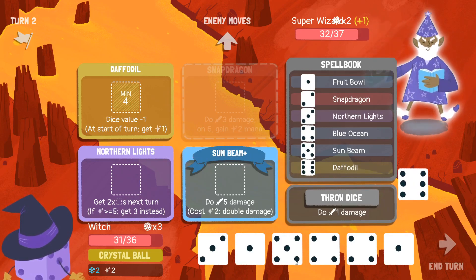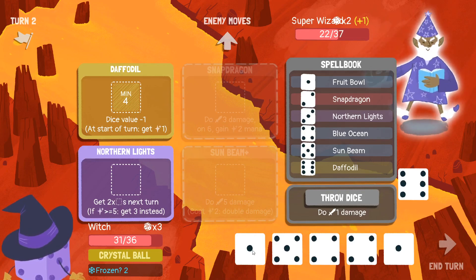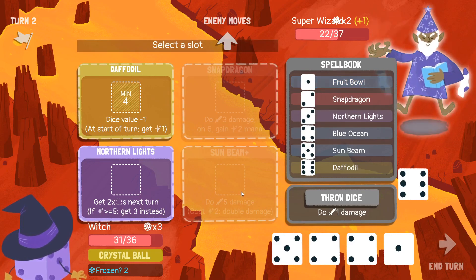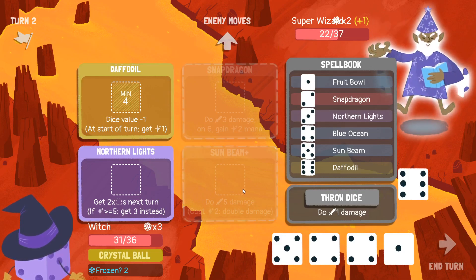But I might want it this turn. In any case, I can put just whatever I want in there — say, a three. I do have another six but I don't have another two. I can maybe make one. Do I want to leave that Daffodil there? Probably. Two-use Fruit Bowl, because I'm going to put the Sunbeam elsewhere and then put a Snapdragon there, I guess.